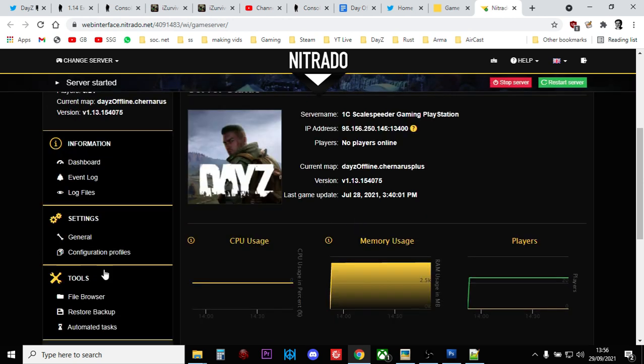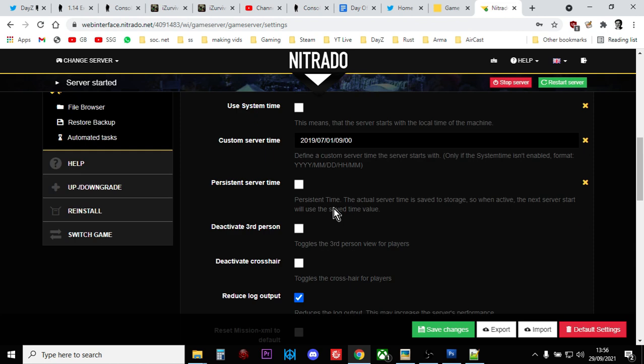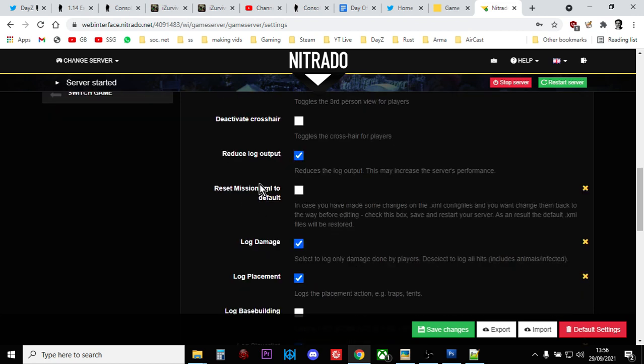What you need to do is go to Settings > General here, and then scroll down and look for the bit that says "Reset Mission XML to Default." You tick that, you save, and you restart the server. What that will do is take the new XMLs from Bohemia Interactive - or from Nitrado's central storage where they save it all - and apply them.